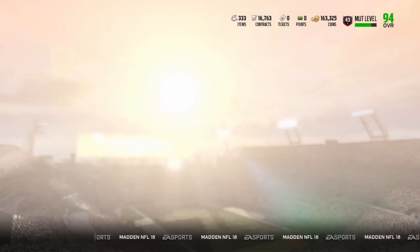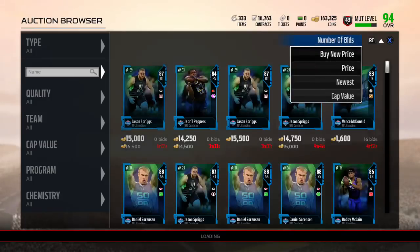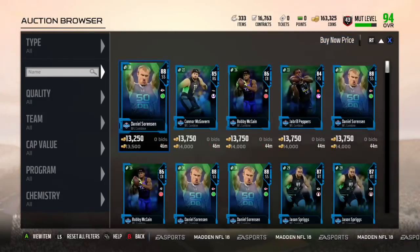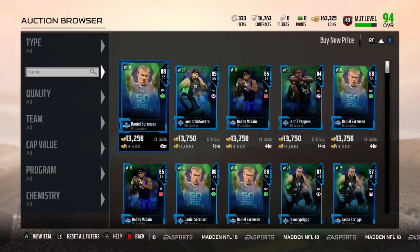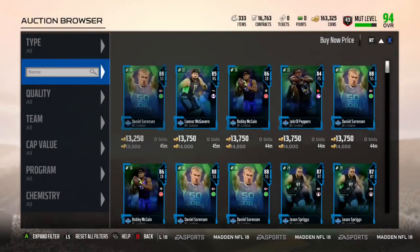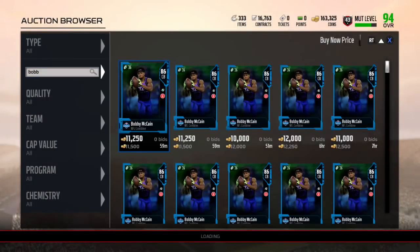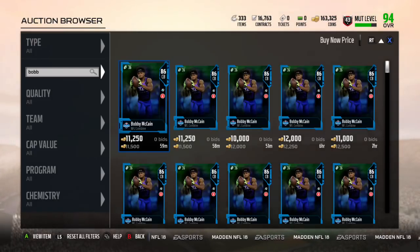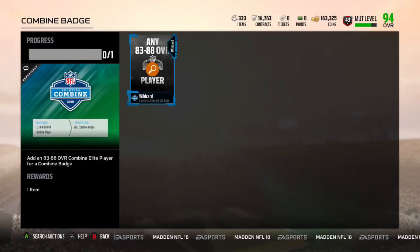Say I just went to the auction house to buy these — how much are the Combine badges going for? We're going to have to go to this set, basically, because you buy one of these, put the card into the set, and then it gives you one Combine token. So one Combine token is going for about 14,000. When I did this calculation it was 11,000 — you can get these for 11,000 very easily. If you search by name, see how expensive this is right now? These are going for 14,000. But if you go into an individual player like that Bobby guy right there, see — 11,500, 11,500, 12,000 — look at all these, way under the 14,000. So if you're looking for these, do it by name. You can get these for 11,000, so let's just say 11,000 is one Combine badge.